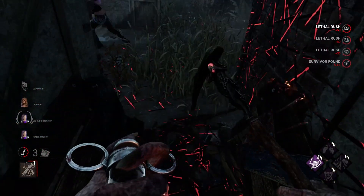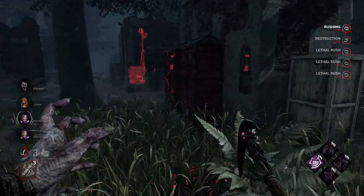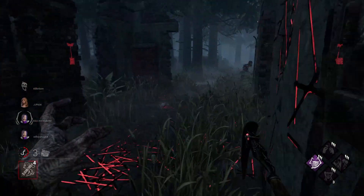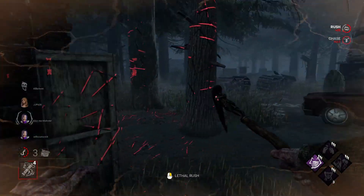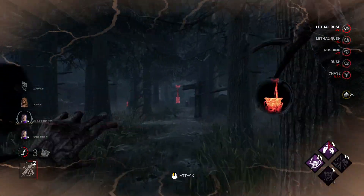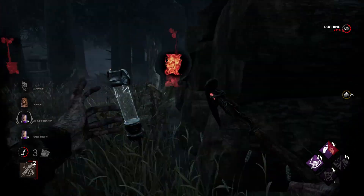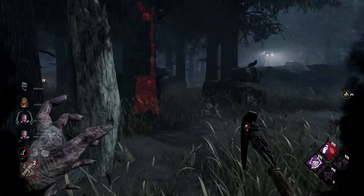I'll take the free pallet break — even less pallets on this side of the map is fantastic. I once again try a little mind game, I notice it's not pulling off, so I attempt to leave and go back to the generators on this side of the map. Actually, my assumption was correct because this one's 70% done — the only way they could have done that is if they had two people on it.